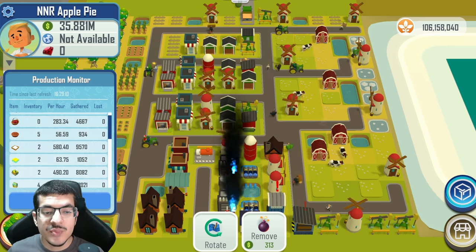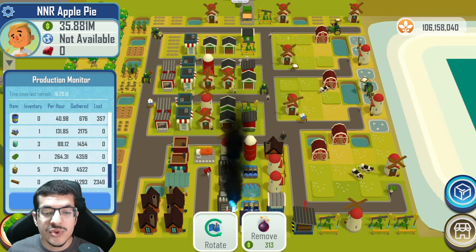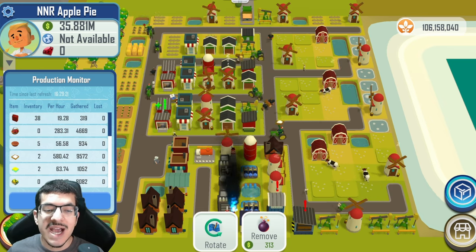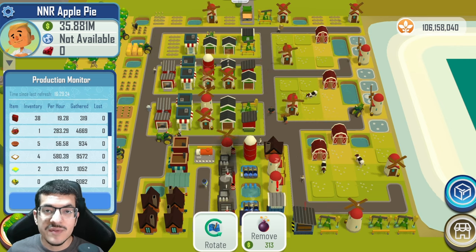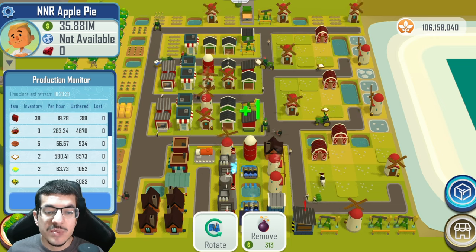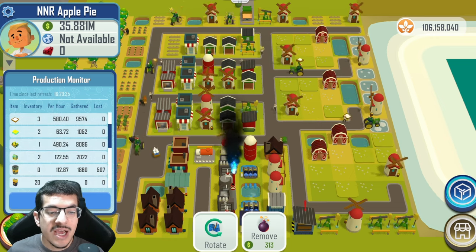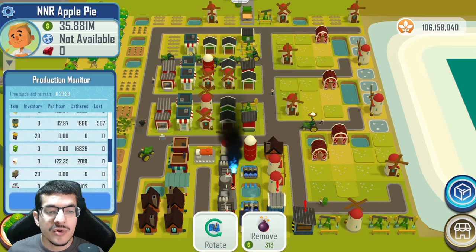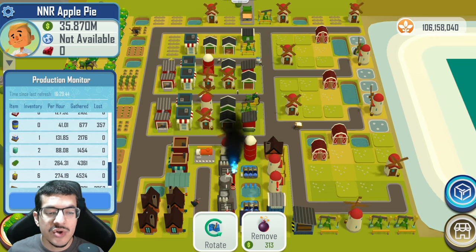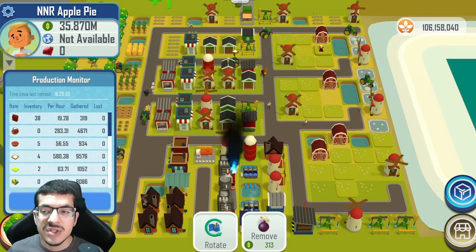I'm going to scroll through the production monitor so you can see everything. Apples are at 283 per hour and that is actually the bottleneck — that's what's stopping it from making more apple pies. We have butter at 63.7 per hour, so we could potentially make around 63 apple pies per hour at most. We have cornstarch at 122, flour 122, milk 127, salt 132, sugar 88.